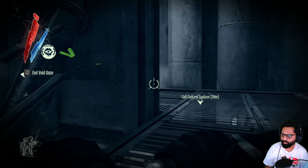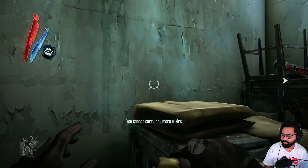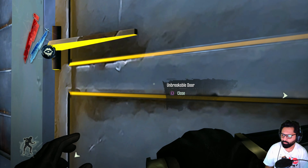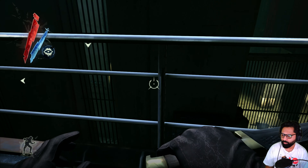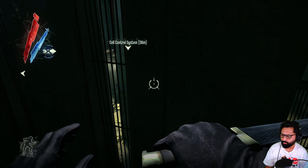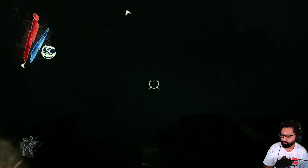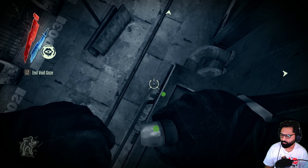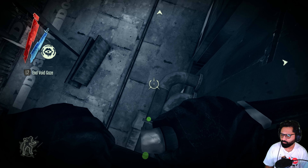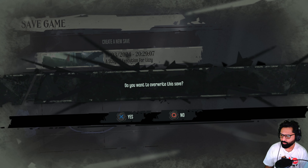Maybe now I can grab the key — the guard post is left unattended. So maybe that's what we do. Let's make a save here, because we're approaching a booth.